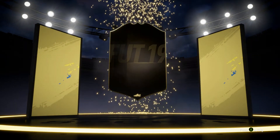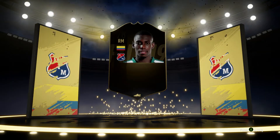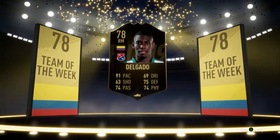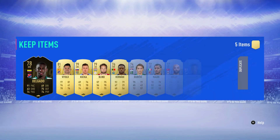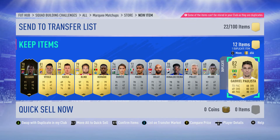We've got boards though - oh, it's a Team of the Week! Nice, I'm happy with a Team of the Week. Delgado, 78-rated right winger. Nice. Do we get anything else in the pack? No - 81-rated and 82 Gabriel Polista. So not a bad pack overall.